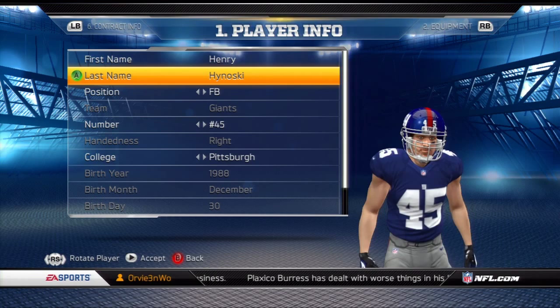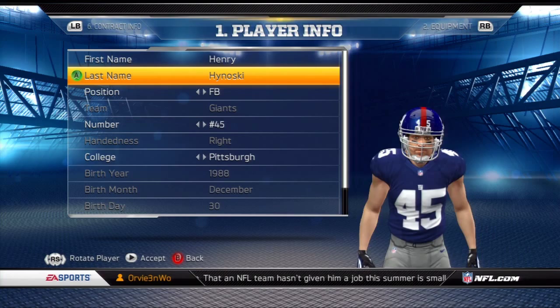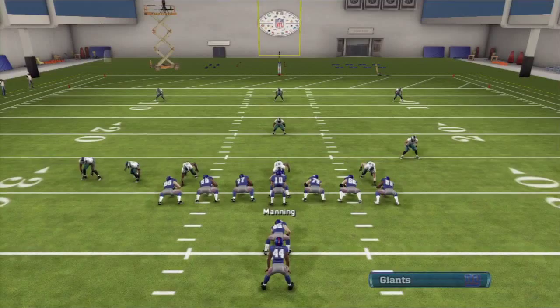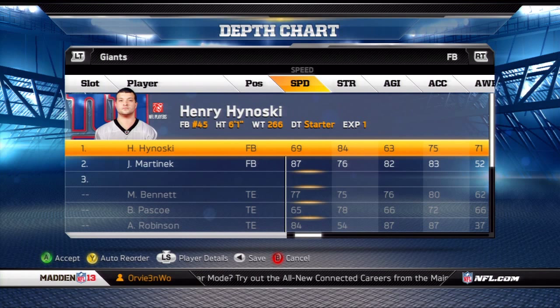Number five is the Giants' Henry Hynoski. This guy is one of your prototypical fullbacks. He's not very fast, not real tall, but he's a very strong, powerful runner. His speed is only a 69, his acceleration is a 75 which is actually pretty decent, going along with a 63 agility. His strength is an 84, which is the second highest on this list. His trucking is a 74 — again, he's a very strong runner. His ball carrier vision is only a 52, which doesn't matter so much if you're controlling him.